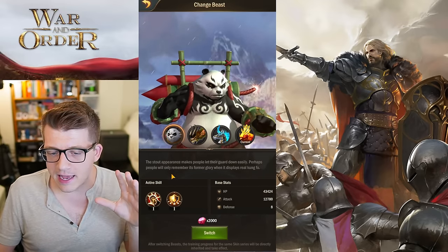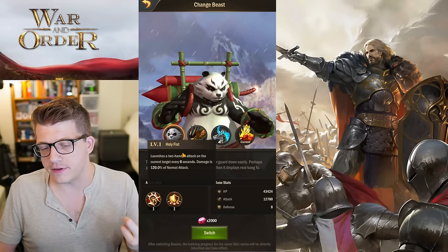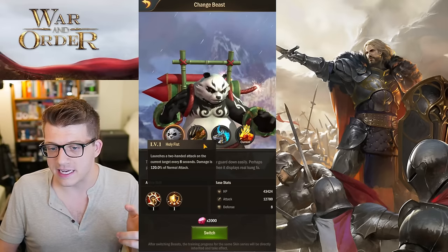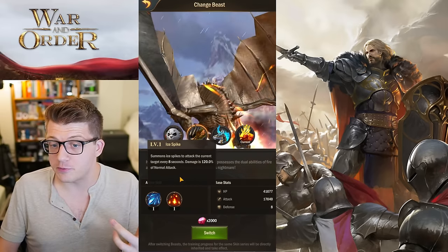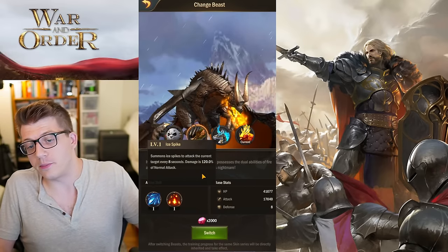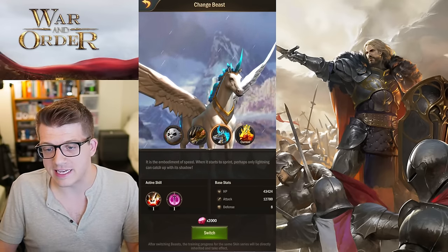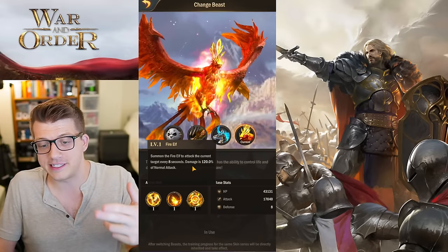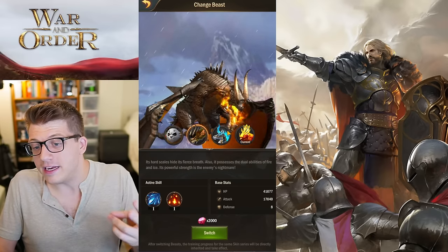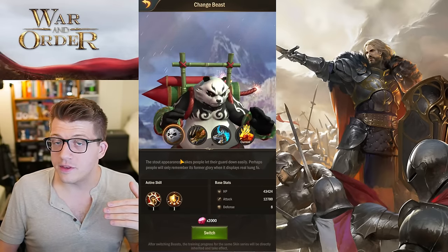Now let's talk about skill differences between all four beasts. The first skill on all beasts is actually identical. The panda's Holy Fist, the dragon's Ice Spikes, the pegasus's Thunderbolt, and the phoenix's Fire Elf all deal 120% of normal attack every 8 seconds. There's flavor text but the same damage rate across all four, so the real differences start with the second skill.